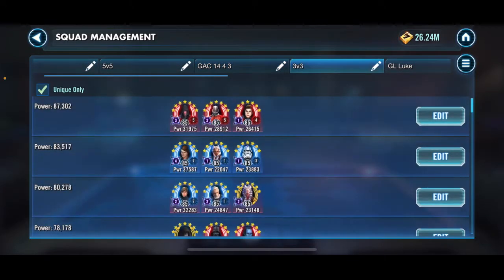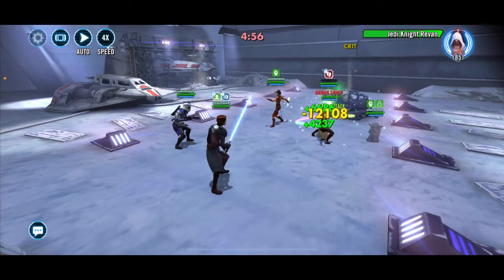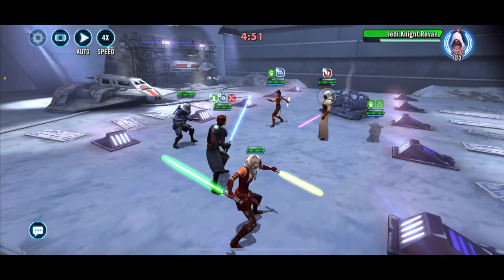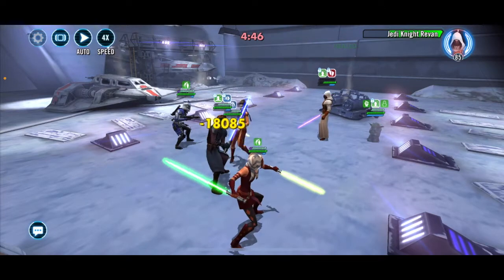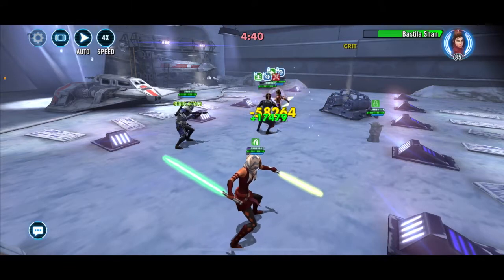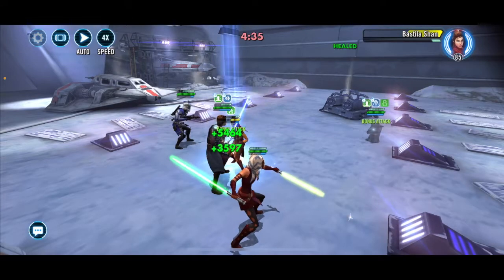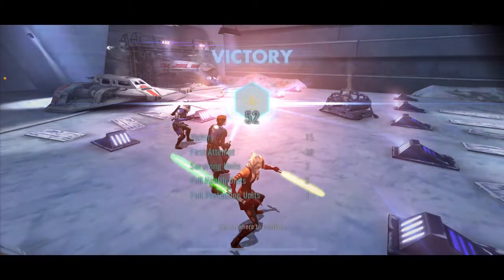We'll go right in on this Jedi Knight Revan and I will take my GAS Squad — we'll bring Ahsoka and Echo along the way. That might be overkill; I probably could undersize it, but it's the first week, the first match. The last thing I want to do is drop a battle early for no reason. Looks like we will get a 52, even some hits on Hoda.